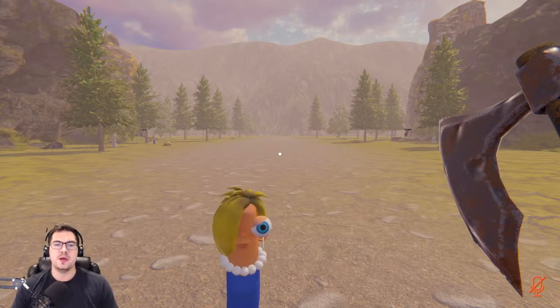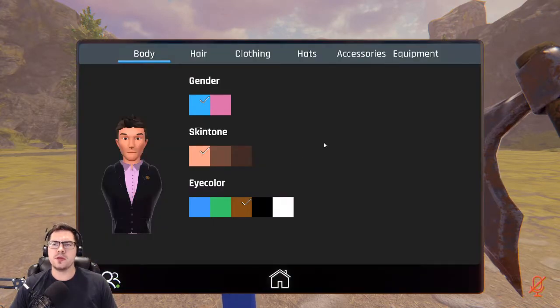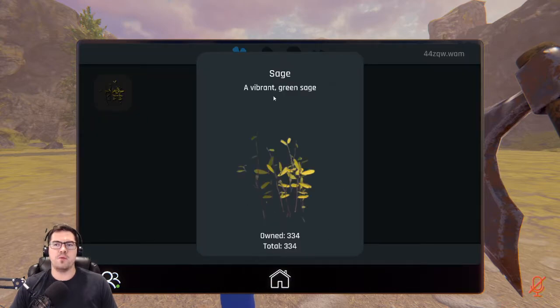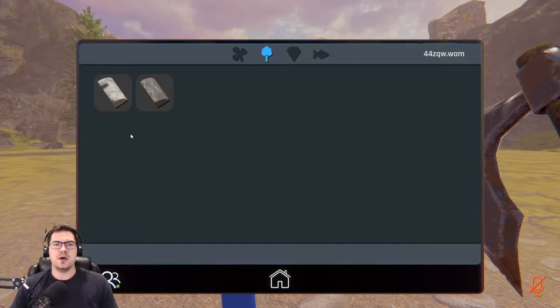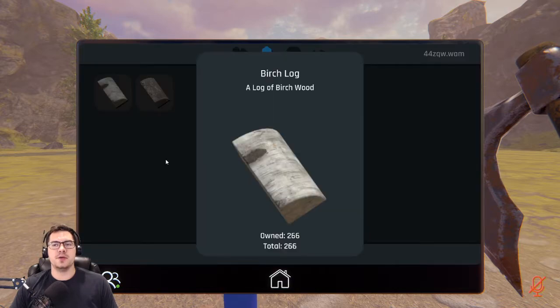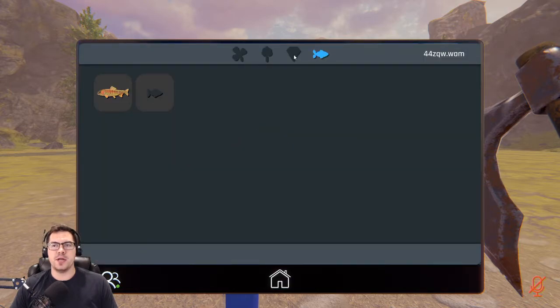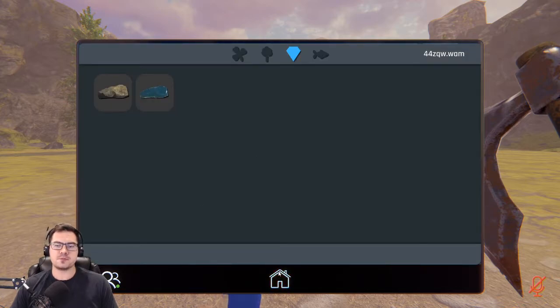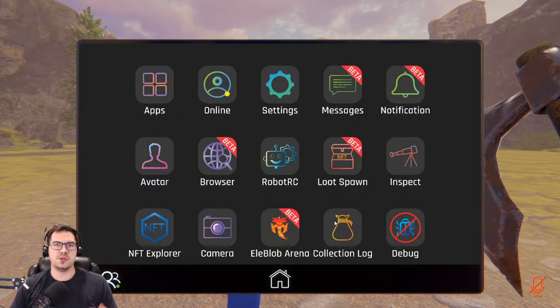When you are gathering, the resources you're getting are saved in our collection log app that we just introduced. The collection app is going to keep track of how many resources you have, what the resource is, the type, the amount, and a little bit of a description as to what it is. This was released with our gathering beta.